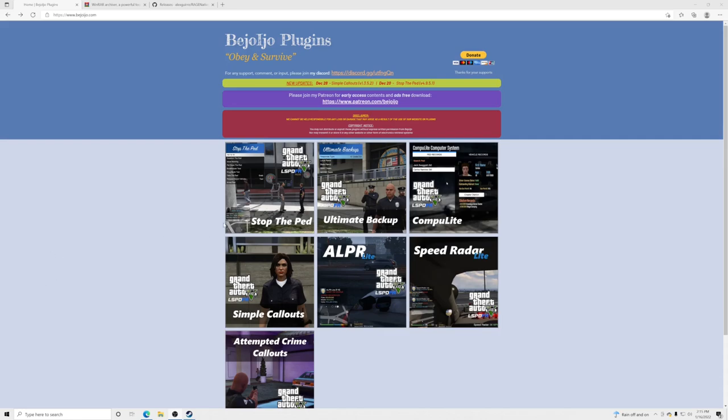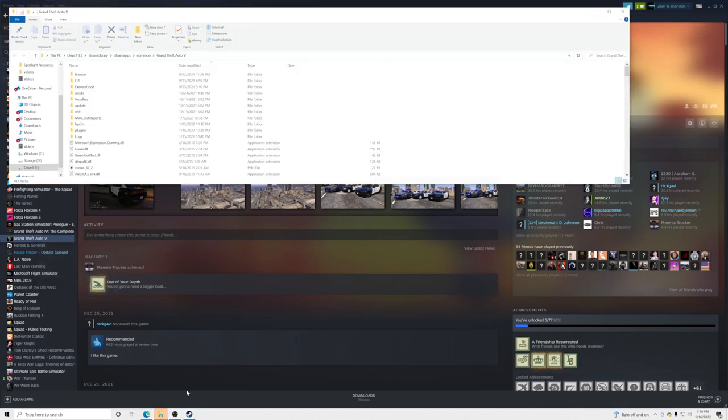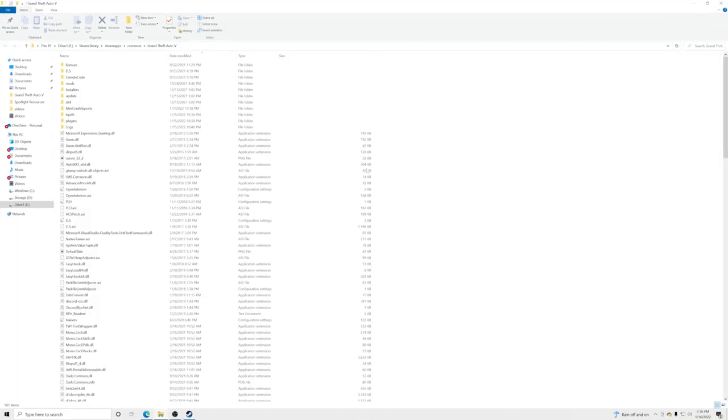The very first thing you want to do is make sure you know where your GTA5 main directory is. Go to Steam, open your Steam library, right-click on Grand Theft Auto 5, click Manage, and then Browse Local Files. That will pull up your GTA5 main directory.